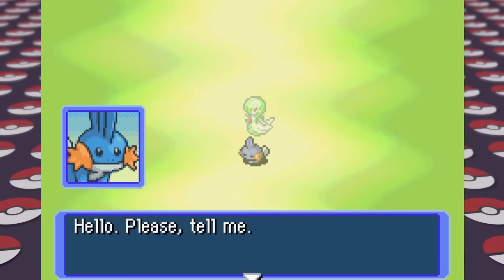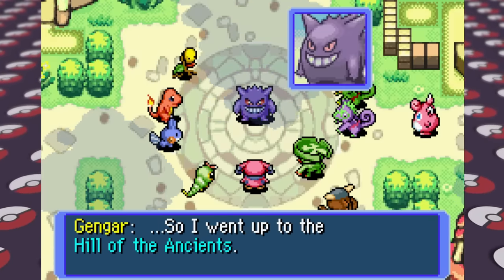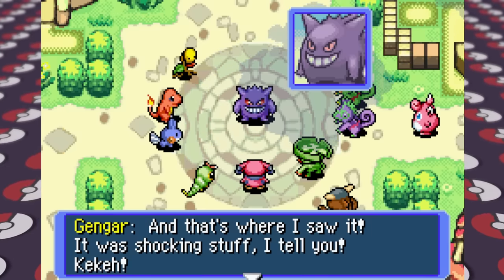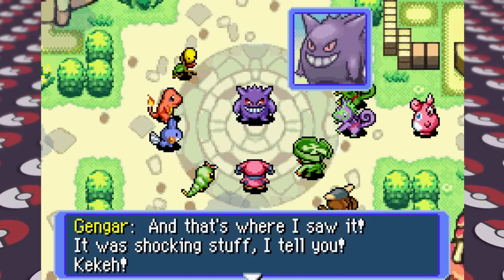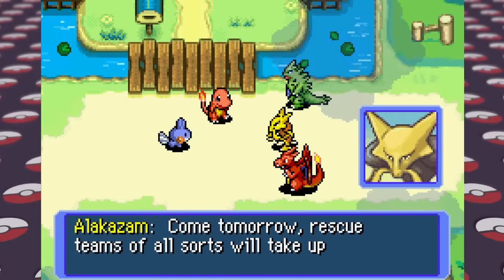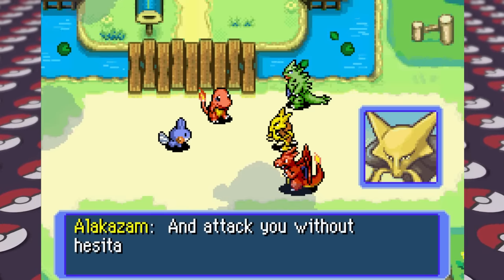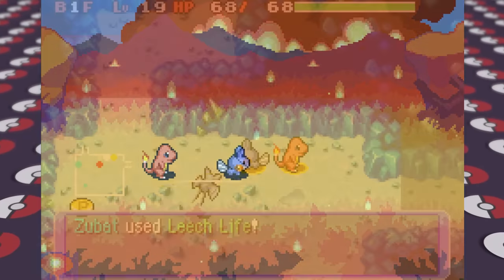That night we have another dream, and the next day everyone is gathered in the center of town listening to Gengar say they should kill us to stop all of the bad things that have been happening — because it's apparently our fault. Since we of course do not want to die, we have to flee and are told by Alakazam's team that every rescue team will be after us now. They give us a head start in running away, which leads us across the lands and into the Lapis Cave.